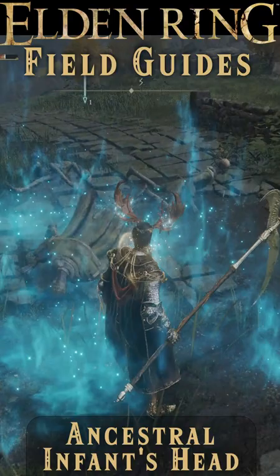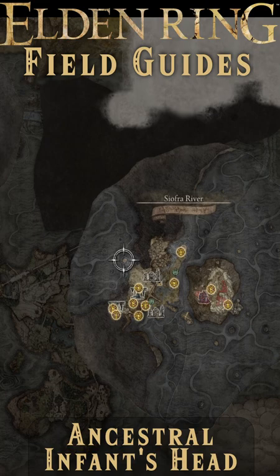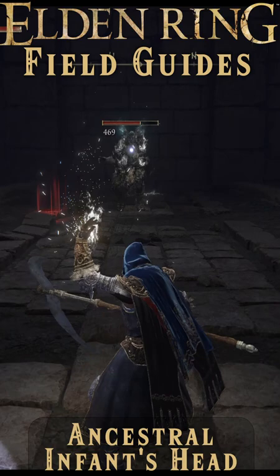You can get the Ancestral Infant's Head for yourself in Nokron, Eternal City, just here. You'll need to gain access to the upper area and jump over onto the sunken temple. It's guarded by a very ranged killable fellow and simply resting in this chest.